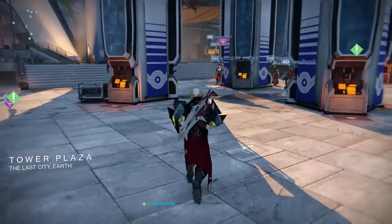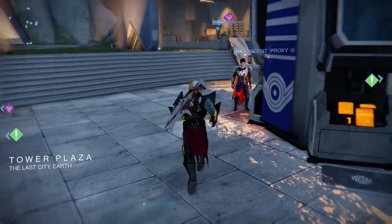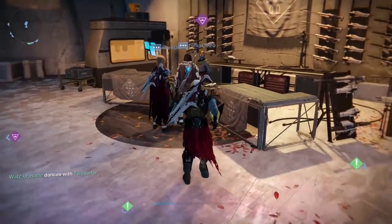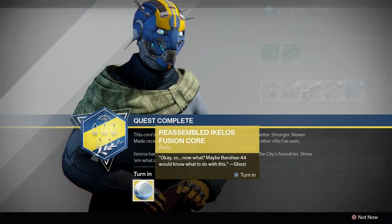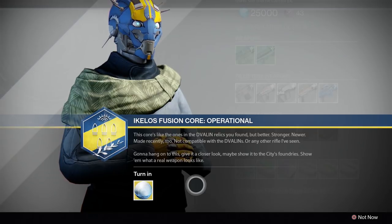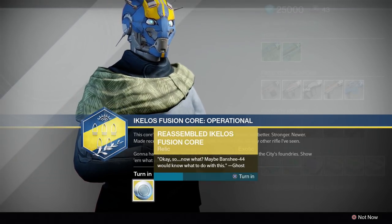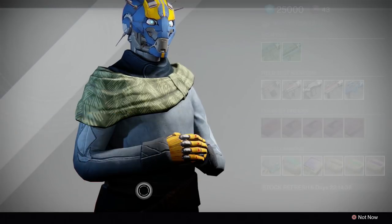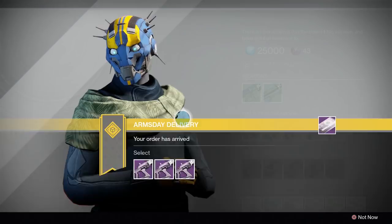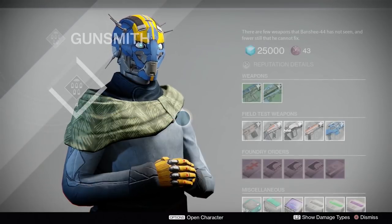But for now, the trail ends. I don't know if you need to be a certain gunsmith rank in order to get the quest — the only requirement I've been able to find is that you need to have turned in those Dvalin fusion rifles. I think my friend was actually rank zero with the gunsmith and was doing this quest with me, so I think it's mainly those fusion rifles. Anyway, that begins the hunt for the Sleeper Simulant. I'll have an annotation for part 2 of the mystery as soon as it reveals itself.